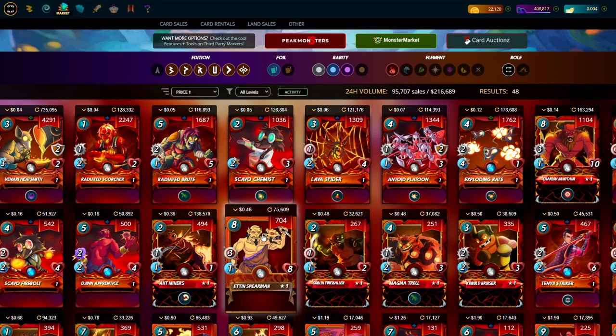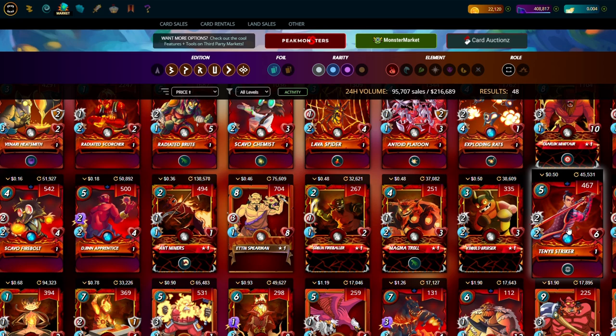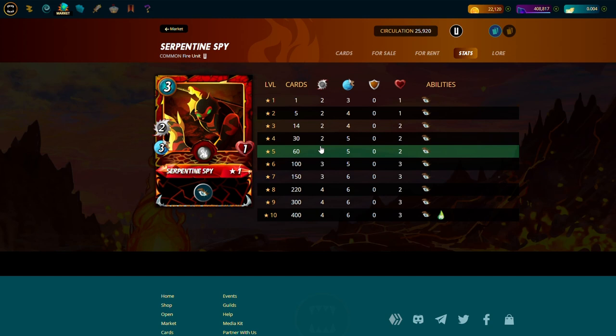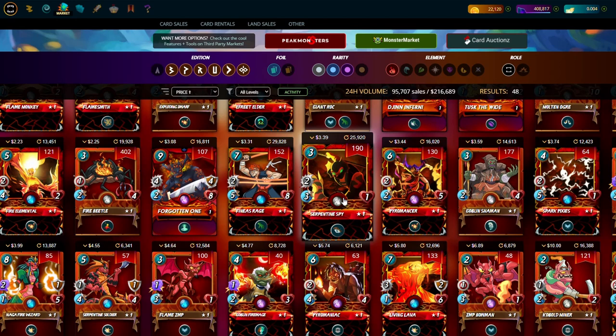For positions three, four, and five, you fill them with assassins — Sneak and Opportunity cards. Number one is the Striker: a great card. With your tank, Finnis Rage, and Striker, you'll have three damage and seven HP thanks to Tarsa. Another really good card is the Serpentine Spy. Get it to level three — that's where you want it, because it gets one extra HP. With Tarsa it becomes three damage and three HP, which is a big deal since it protects it from two-damage Snipes.